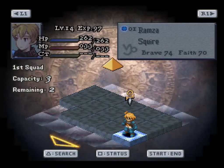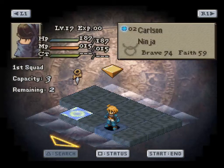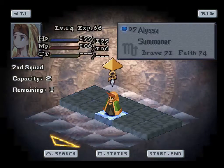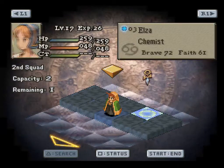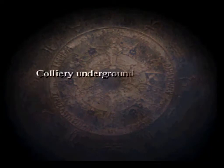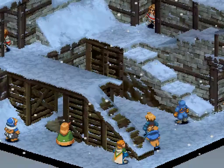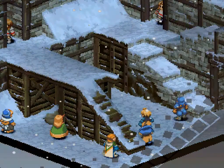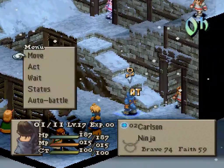I believe I'm about to horribly, horribly die here. This is the third floor to the underground. It consists of, I believe, five White Knights. They look like Geomancers, but do not be fooled by their awesome cute little sprites. They will kill you given the chance.